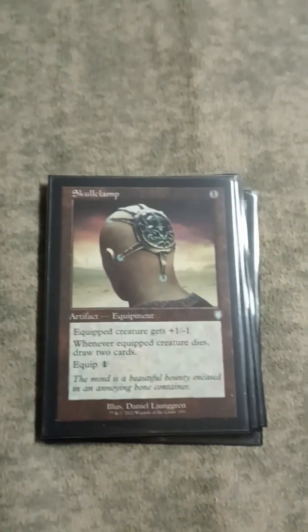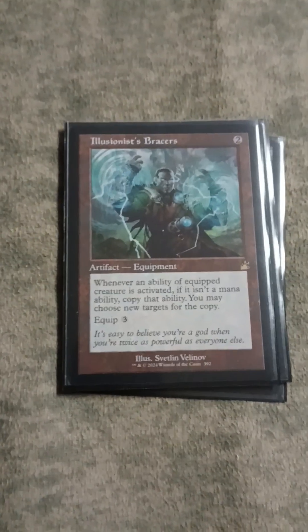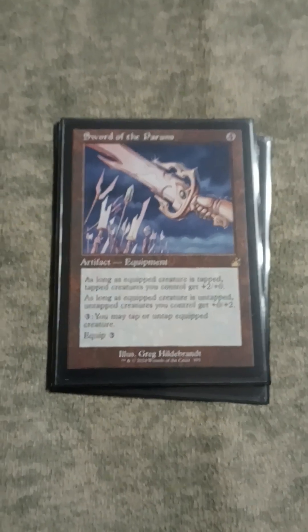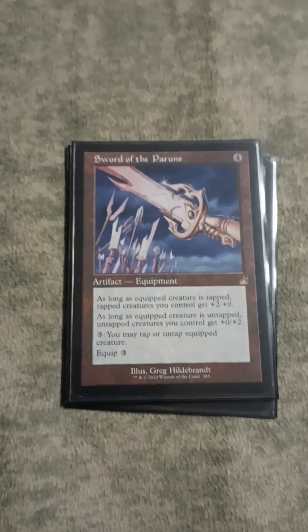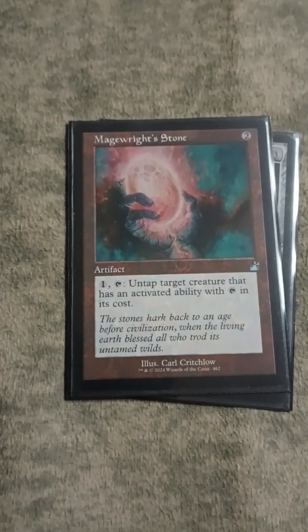Skull Clamp - the only thing I don't like about this is it doesn't have the old art. Skull Clamp is broken in a deck with a bunch of cards you can sacrifice easily to it. Bracers - this card is broken in Krenko because you can just make a shitload of dudes. Very, very powerful. Sword of the Paruns - you can make infinite dudes, or an extremely large amount of Goblins. Sword is very, very good and it's also an anthem if you have a haste enabler. Magewright's Stone is the same thing - untap Krenko, make him tap again, do awesome stuff.